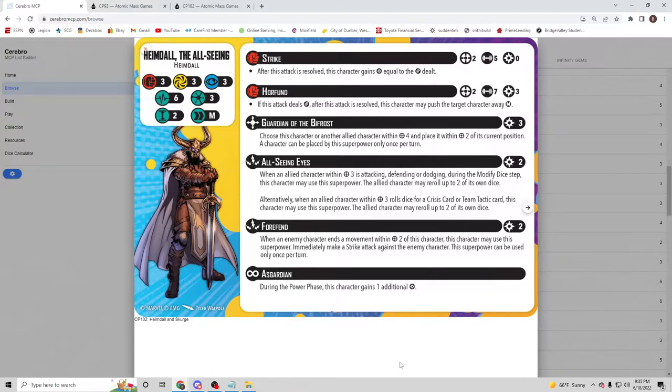The way I anticipate playing him is moving characters around with Guardian of the Bifrost, and if he gets into the scrum he'll probably have enough power — five dice on a builder averaging one to two successes getting through gives you about that much power per turn. The power economy is definitely going to be a little restrictive, but having those options, especially once he flips with eight power, you're happy for a while.